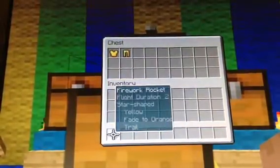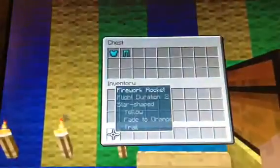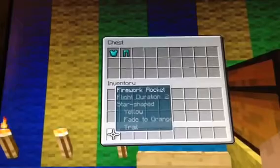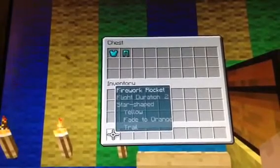The seeker wears golden chest plate and golden armor. The hiders wear diamond armor — same as this one, diamond armor.